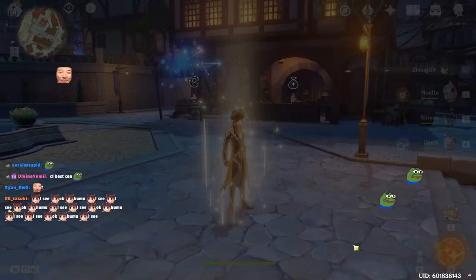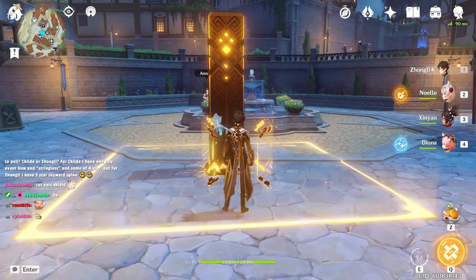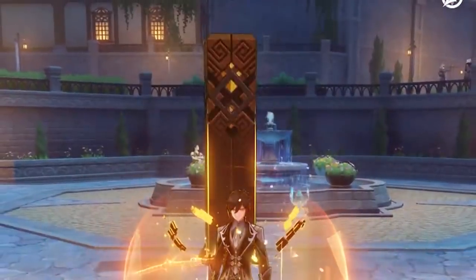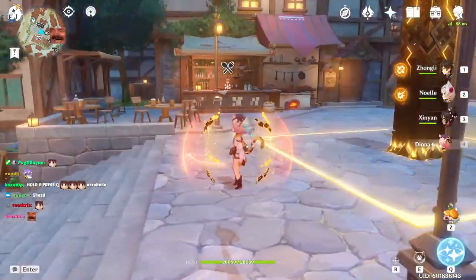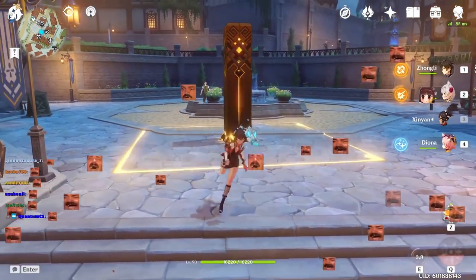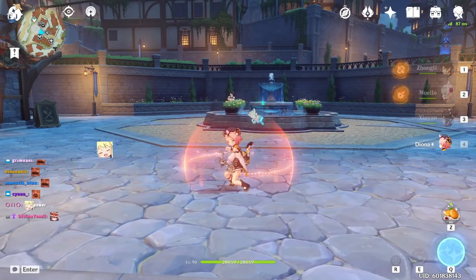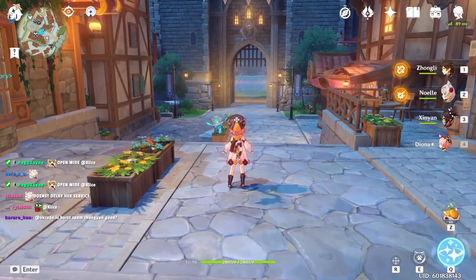Every single barrier character in the game has an animation where you cannot switch characters while casting your barrier — for Zhongli, Noelle, and Ningguang there's a delay. The only exception is Diona, who has no delay when casting her barrier. It's not too useful for Favonius or Sacrificial weapons though, because you have to actually be on the field to proc their effects.